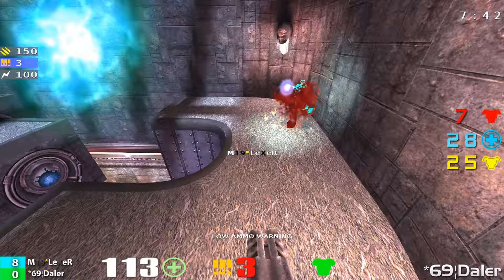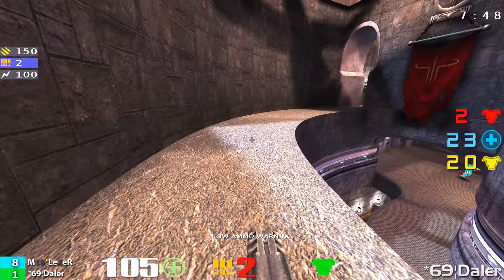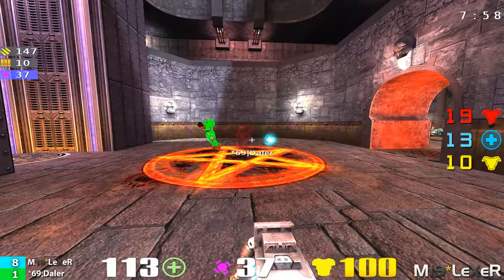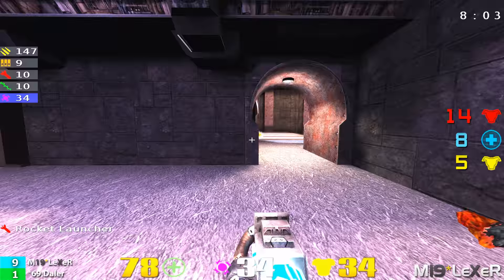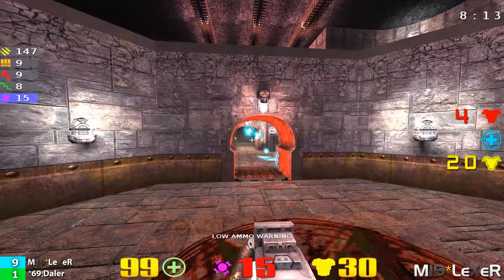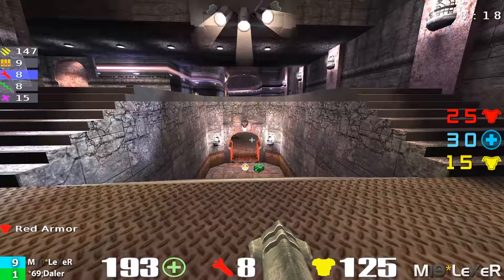Unfortunately, Lexer just let that health wear down a little bit and came back after him with an LG shot, getting some very nice shots. Nice shotgun by Daylor coming up the yellow armor bounce pad. It's now 8 to 1. Daylor is not out of this match by any means. He's not going to lose his head — he knows he still has a chance. What he's looking for is an opportunity to kill Lexer, get him with no weapons, and then spawn rape him. Not much you can do with the machine gun when you're jacked full of armor, jacked full of health, and you've got a rocket launcher, an LG, or a rail.